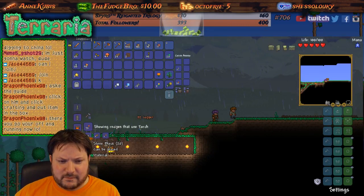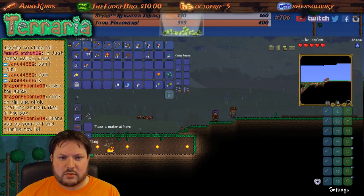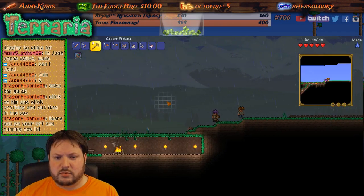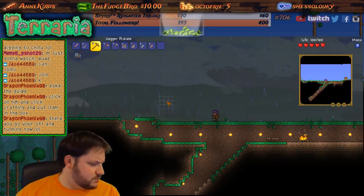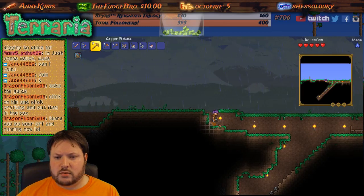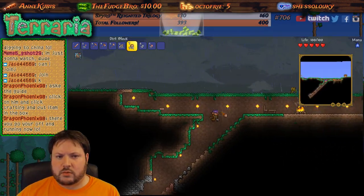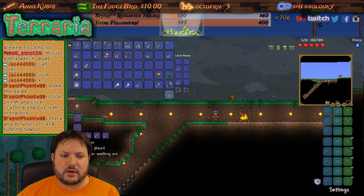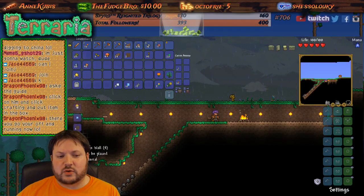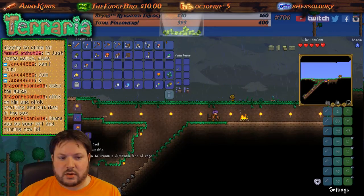Here we go — right here! 20 stone blocks, four wood, and three torches — 24 and three. So why can I not create it? Oh now it's there. That's weird — are there certain things I have to go to the guide to ask first? That's interesting.